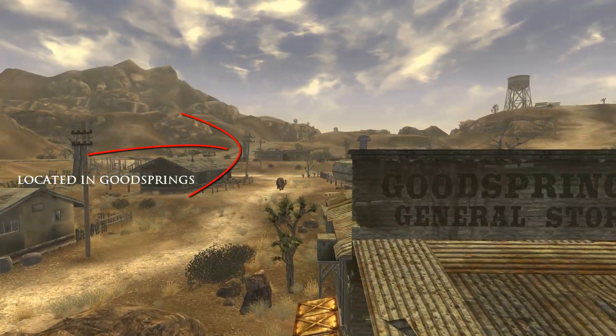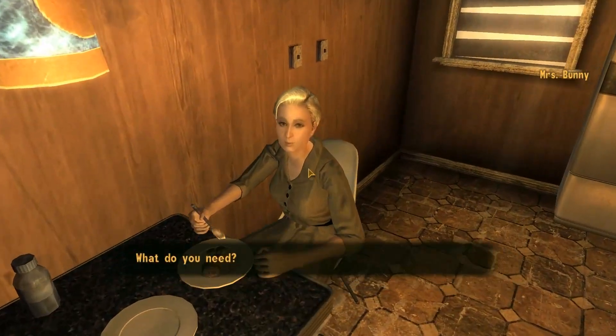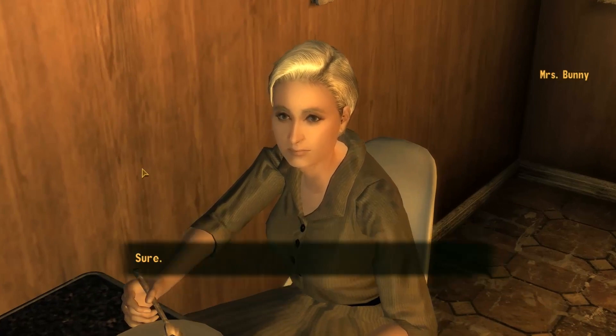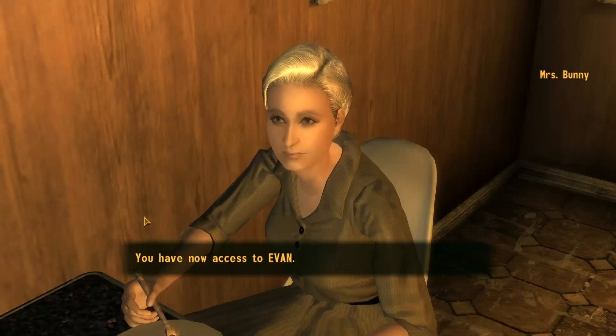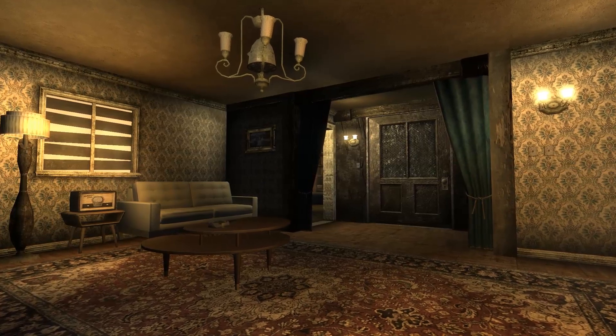In the house you'll find some interesting features. You have an NPC named Alice Bunny who will take care of the fields outside — she collects the plants and she trades with Chet and Trudy over at the Prospector Saloon. She's even nice enough to leave the proceeds in a safe down in the bunker.